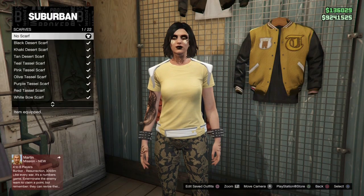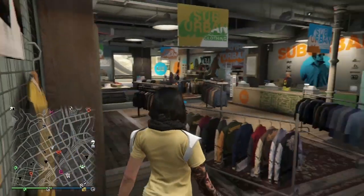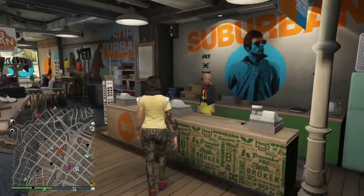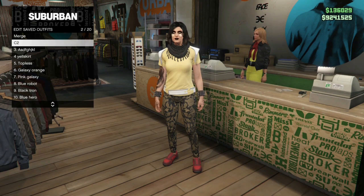After we BEFF that we've merged and will make a merge shoe component. Then to merge our accessory we're going to put on the black desert scarf - that's going to merge our accessory. We'll just change those two parts for C2 and then save that in our C2 position, which for me is slot 2.